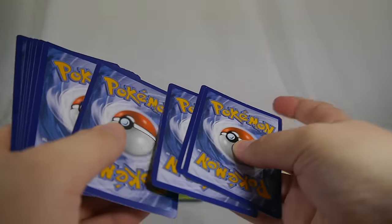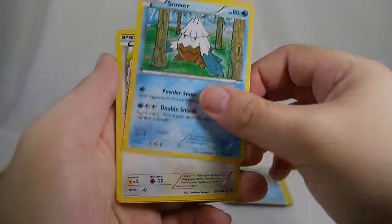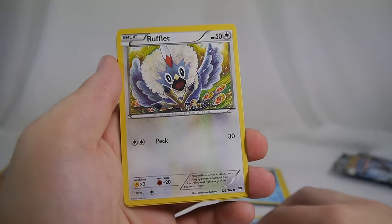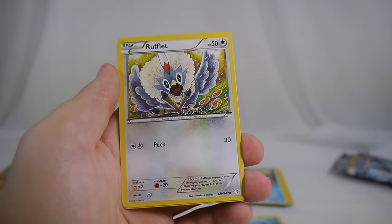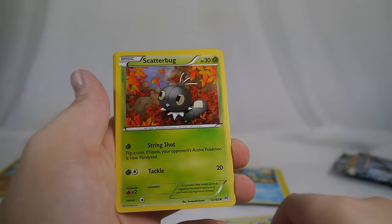My Pokemon videos have the best references. We got a Snorlax — with an accent now — and the scared Rufflet; I don't like this art, it's too realistic, it terrifies me a bit. Scatterbug as well.